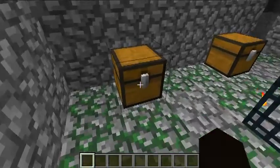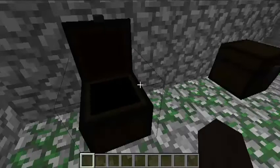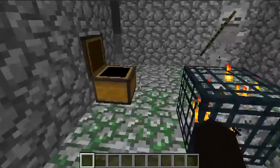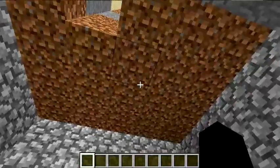As you can see there's cocoa beans, redstone, iron ingots, buckets, wheat, bread, gunpowder - the usual stuff, but you know it's good.